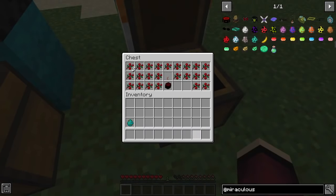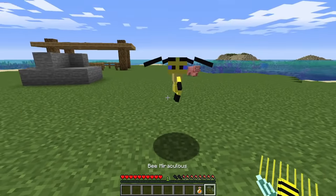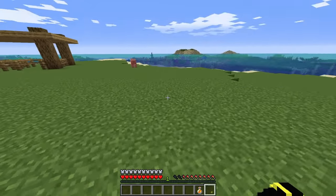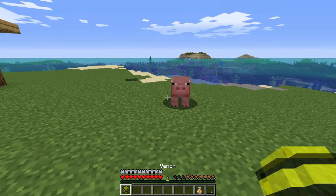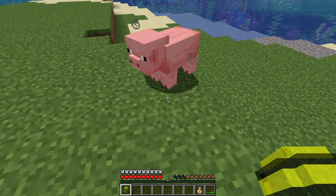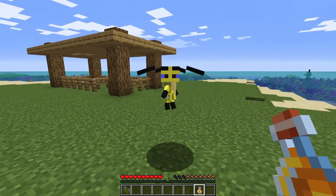Next we have the Bee Miraculous. You feed the Bee Miraculous honey, which is kind of hard to get in my opinion. Here's Pollen. It's kind of like the Ladybug Miraculous with the yo-yo — you can go around places. And its power is Venom. You can sting things and make them paralyzed for a short amount of time. You will have five minutes until this is up, and then you de-transform like any other night.